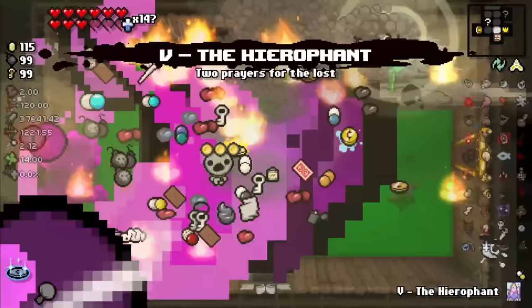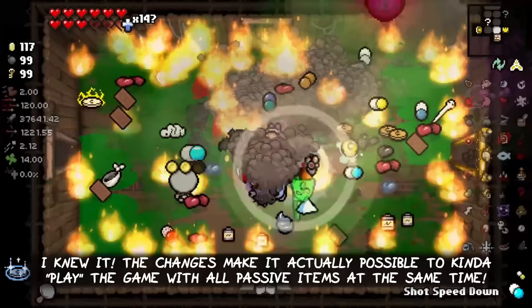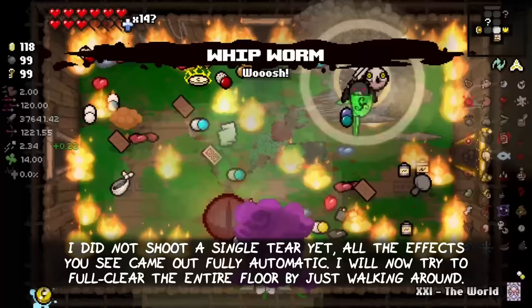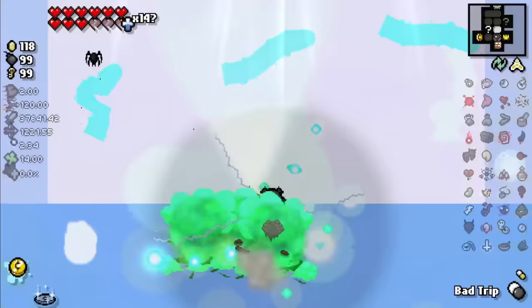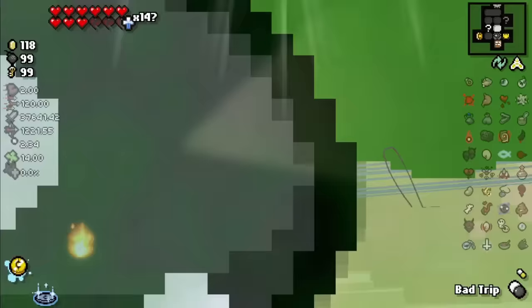I knew it! The changes make it actually possible to kind of, quote-unquote, play the game with all the passive items at the same time. I did not shoot a single tear yet — all the effects you can see here came out fully automatic. I will now try to full clear the entire floor by just walking around.